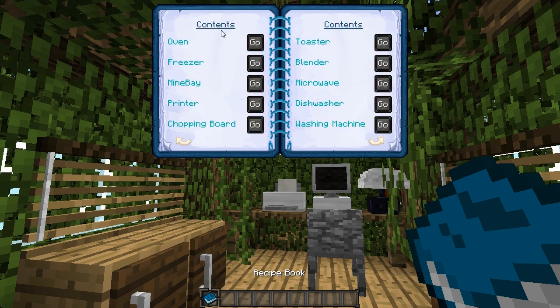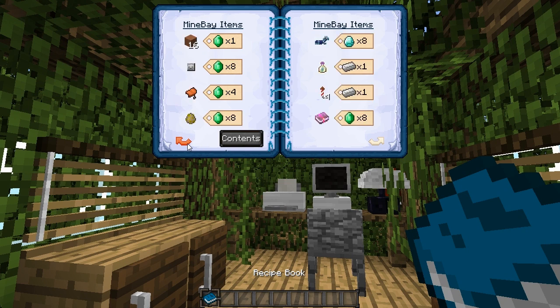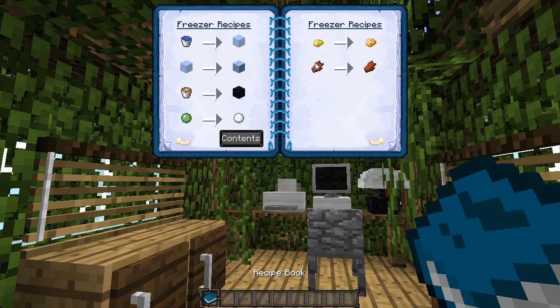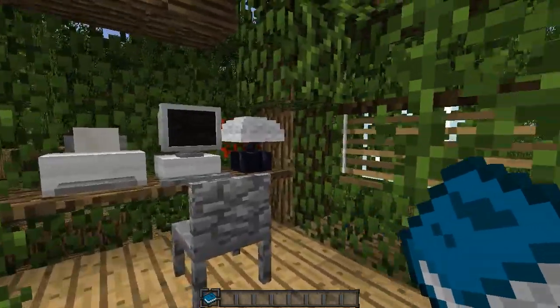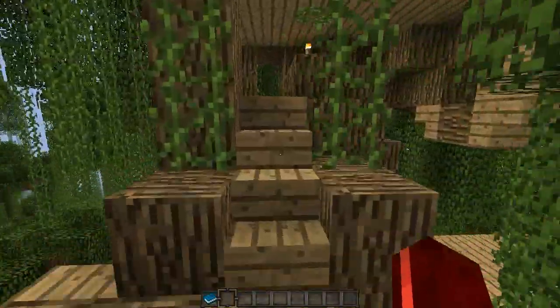The recipe book has content for oven, freezer, Mine Bay, printer, chopping board, toaster, blender, microwave, dishwasher, and washing machine. If we look at Mine Bay, we get a list of all the items which are in Mine Bay. Then we've got printer, freezer recipes, and all the oven recipes. I'm not going to go into the kitchen stuff yet because that's part of the kitchen update. That's it for this room - we're going to move on to the kitchen section.